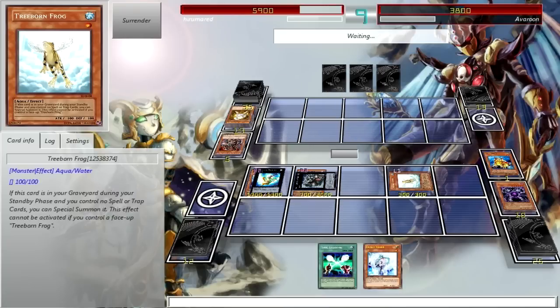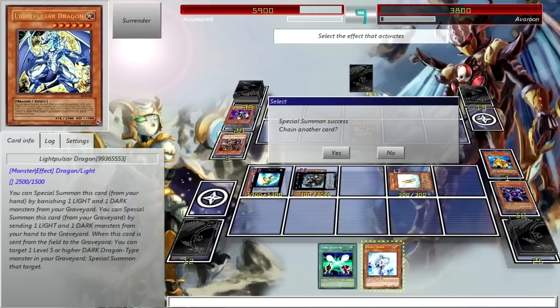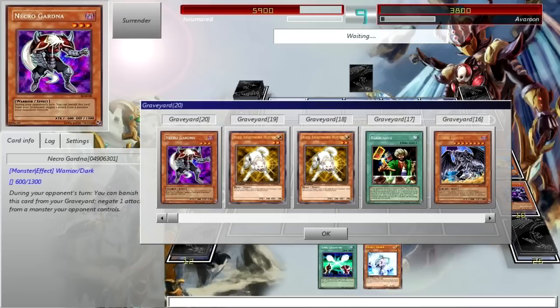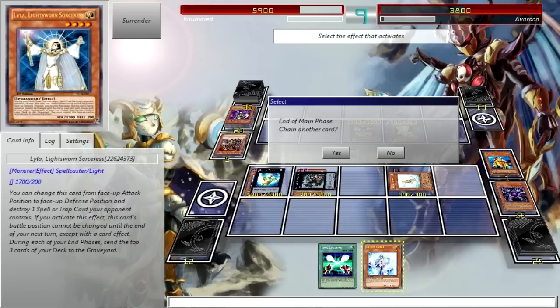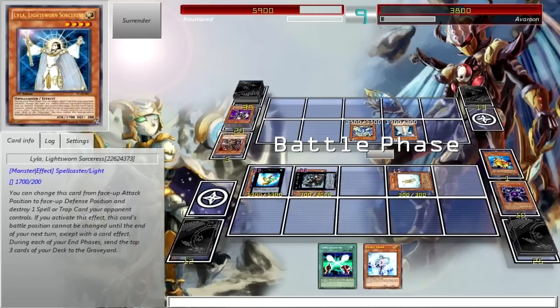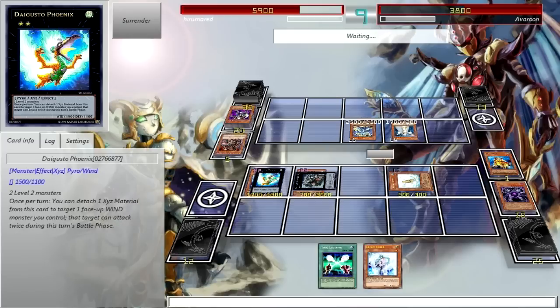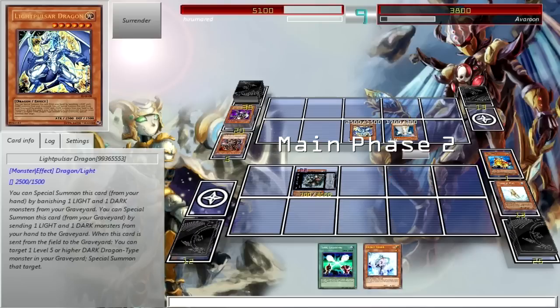And then his turn — three cards in his hand, it could be anything, like a Judgment Dragon or a Light Pulsar Dragon. What cards did he discard? A Lightsworn — oh that sucks. Looks like he can kill my Daigusto Phoenix. I don't really expect Daigusto Phoenix to ever live past one turn anyway. And a Light Pulsar — did he Special Summon that from the grave? Yeah, I think he did.